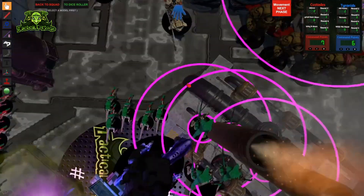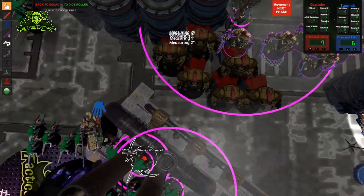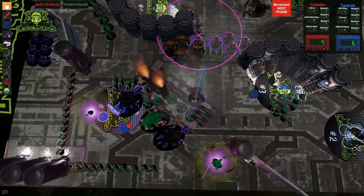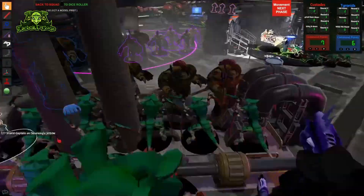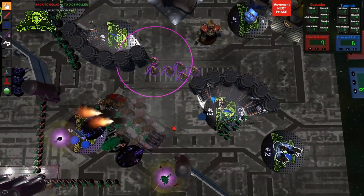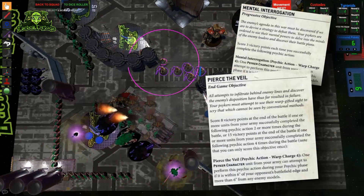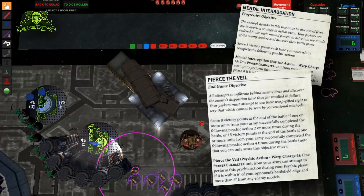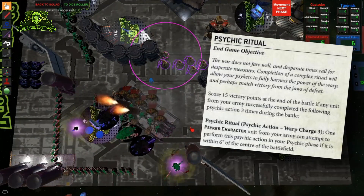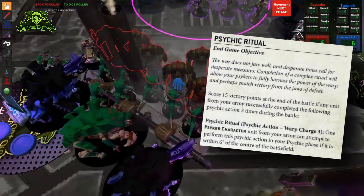The last objective category is Warpcraft, and it's certainly the oddest one. I'd advise against almost all the secondaries that require actions to be performed, including psychic actions, unless you have an absolute smorgasbord of psychic characters that you're happy throwing away. Having to make a psychic test that could be denied with enemy psykers or stratagems, on top of sacrificing all your psychic output from that character in that phase, is a big risk — especially for objectives like Mental Interrogation or Pierce the Veil that require you to jump through extra hoops and complete them several times to max the objective.